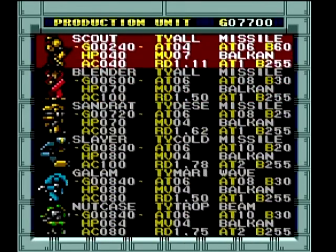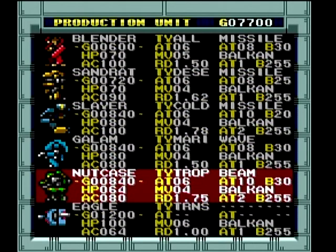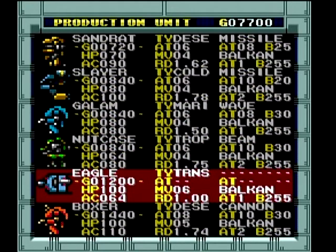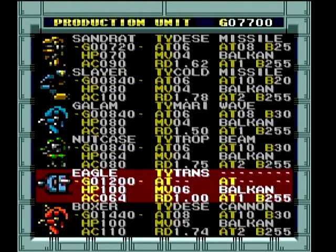These are all various mechs you can build and buy. This is a transport — you'll notice it does not have a primary weapon. You do not want to get into a fight with this thing, because you're going to end up losing it more than likely. The transports do exactly that — this level of transport can transport one mech. What's handy about them is that, for example, if I had a nut case in the Eagle, the Eagle can make a turn and then the nut case that's in the Eagle can then make its turn. It's almost like you can double-move these things. These are really handy, especially on a larger board.